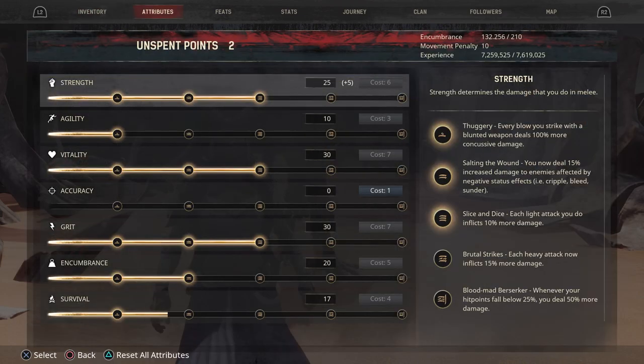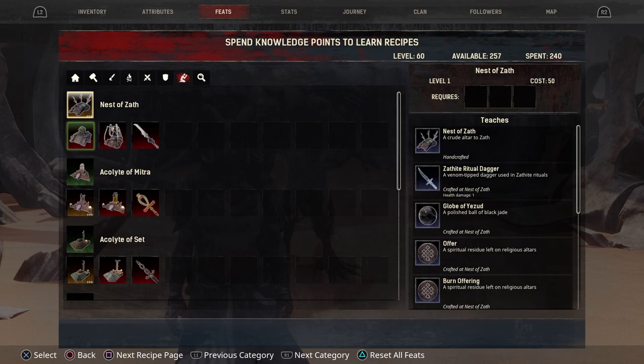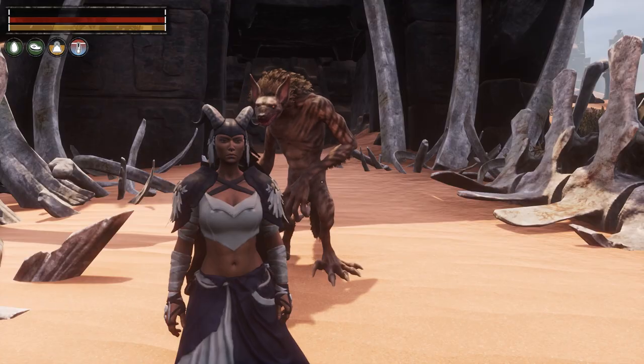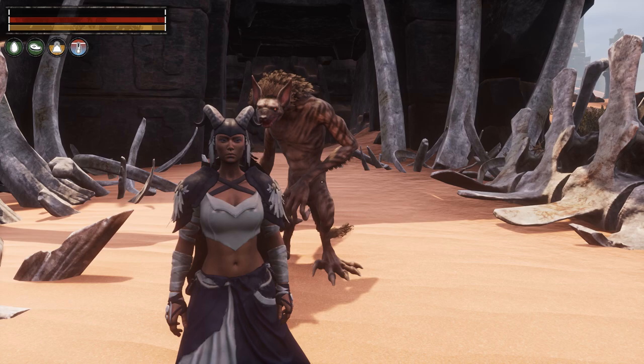If you go to your feats and scroll over to religion, it will be there. Now that you have it, let's go back and see what this religion offers.